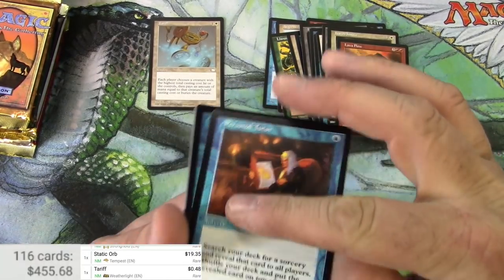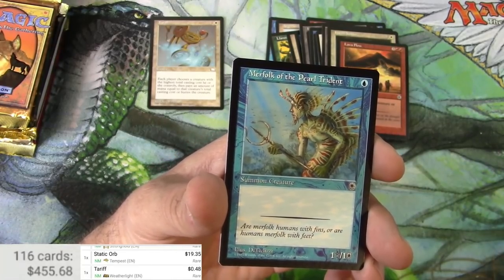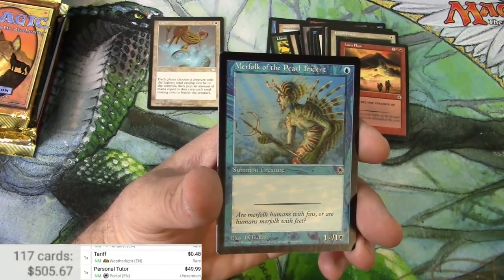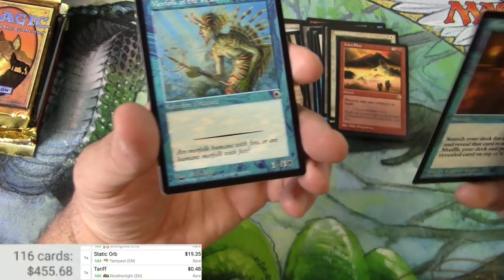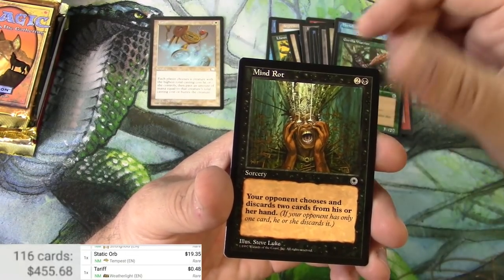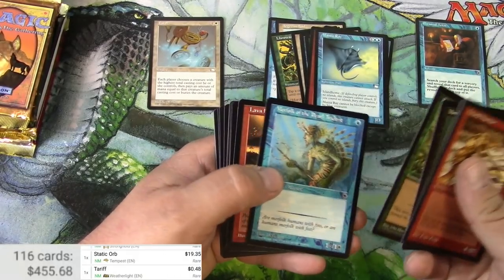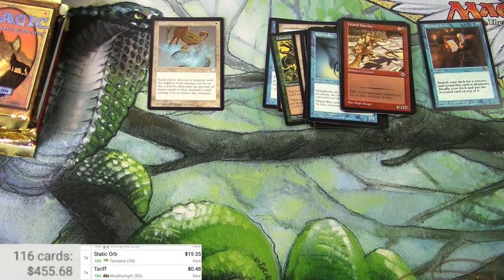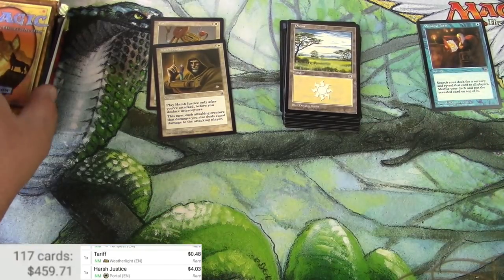Personal Tutor — this might be the rare, I'm going to try to scan that up. Personal Tutor is an uncommon, not a rare, but it's a pretty good hit at least, so we'll pull that one to the side. Pearl Trident, Gorilla Warrior, Mind Rot, Spotted Griffin, Lizard Warrior. Now I got to go back and figure out what was the rare — maybe it was Harsh Justice. That is the rare — four dollars. I'll definitely keep that tutor.